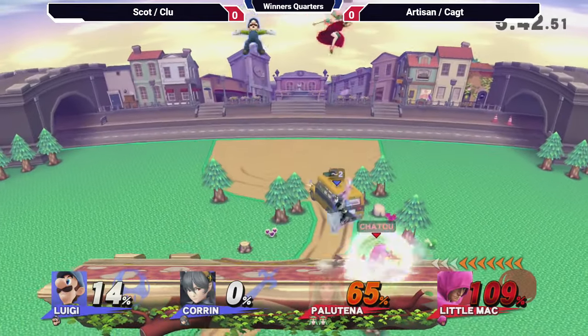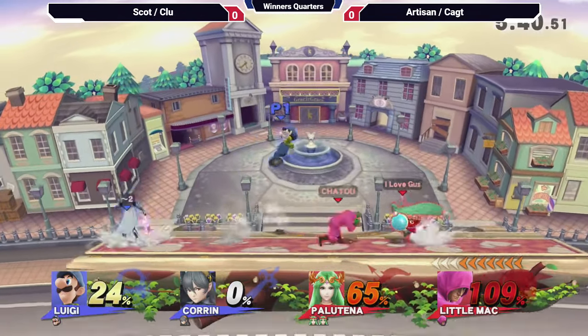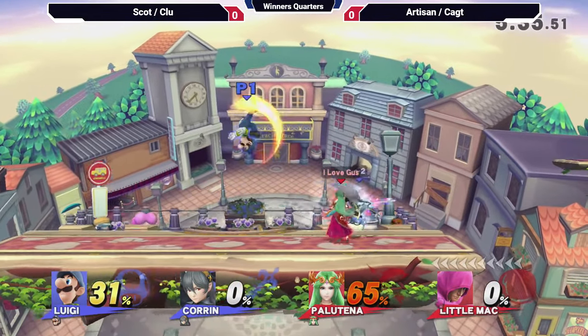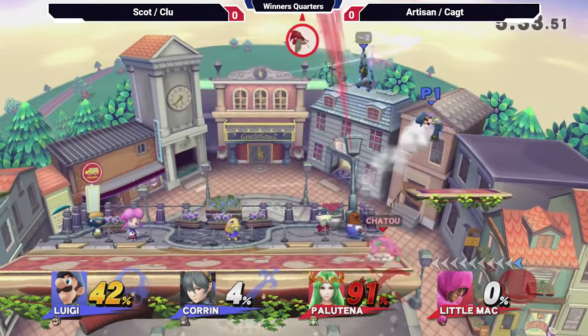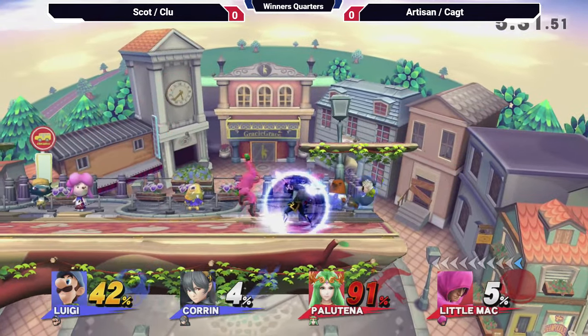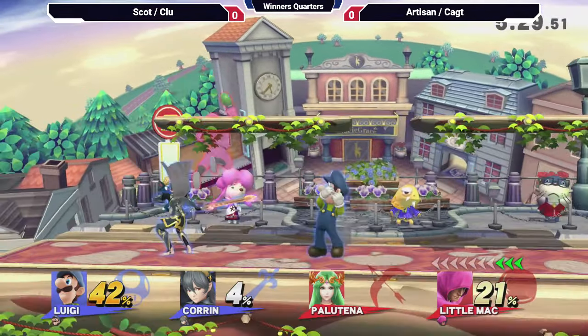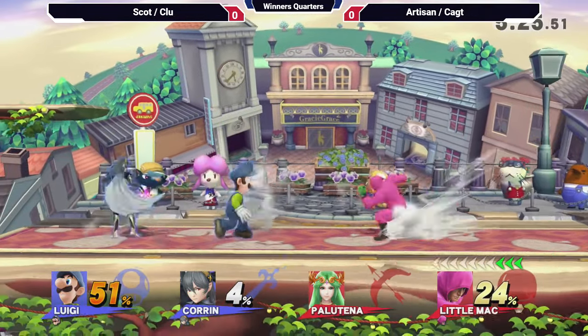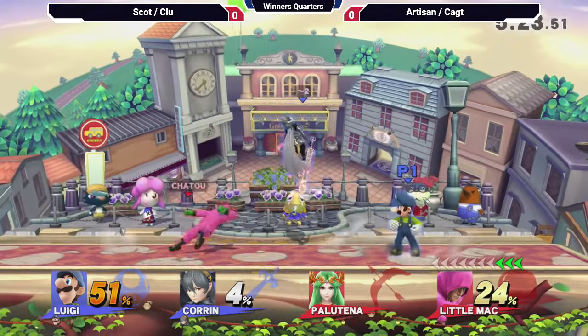That's just how doubles work for the most part. Because once you kill your enemy, the other teammate is so hard-pressed not to get hit or killed in that time. Scott coming in clutch there with the up-B, and just like that, another reversal — now it's 2-1. The pressure just kind of changes, you know?